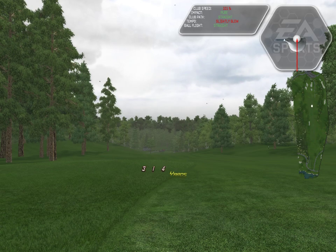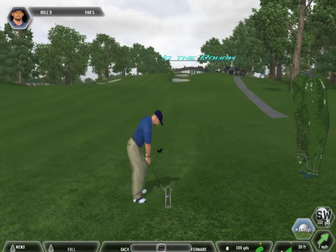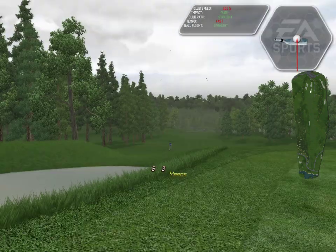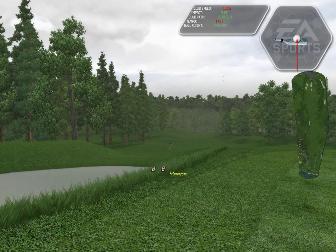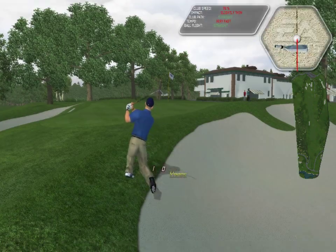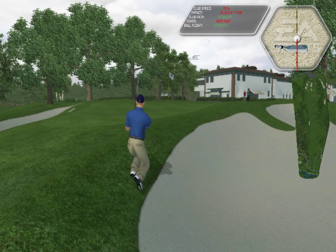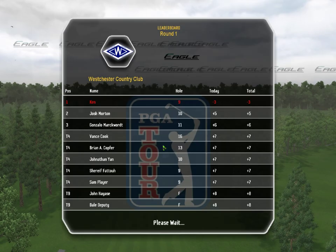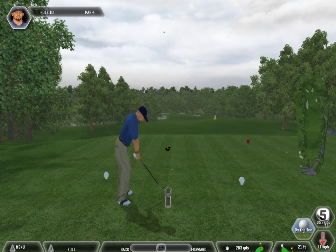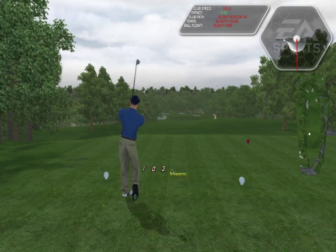Looks like it'll find the rough. Caught some rough here, Gary — can't tell you how hard this one's going to come out. This is a miraculous out. What a shot. You need your A game to hit the green from here. Yeah, you might need Tiger's A game — it's about 280 to the hole.